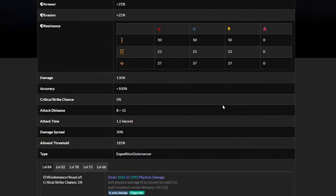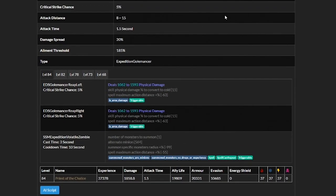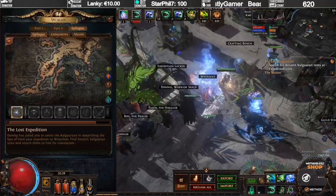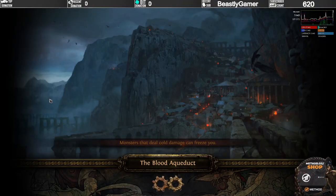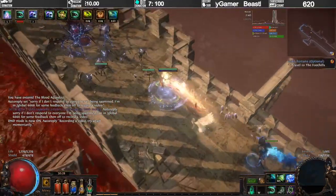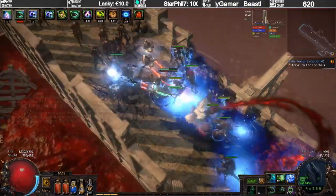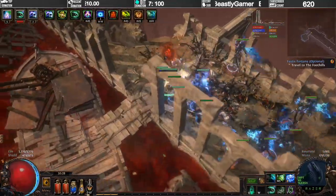I'm going to show you some gameplay footage with these Spectres in the Blood Aqueduct content, just to give you an idea of how these guys actually look. I have completely incorrect support gems, but that doesn't really matter for the sake of Blood Aqueducts. So let's just have a look at them. This is the way they look. The reap is actually kind of hard to see — really hard to see. Should be mentioned.